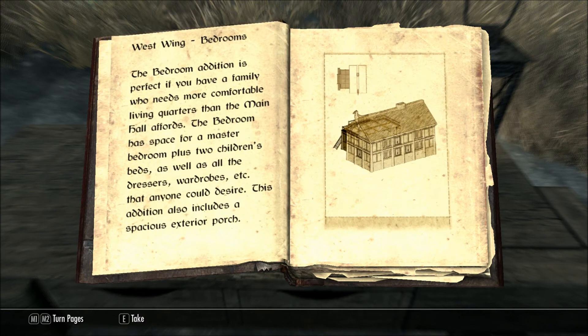West Wing Bedrooms. The bedroom addition is perfect if you have a family who needs more comfortable living quarters than the main hall affords. The bedroom has space for a master bedroom, plus two children's beds, as well as all the dressers, wardrobes, etc., that anyone could desire. This addition also includes a spacious exterior porch.